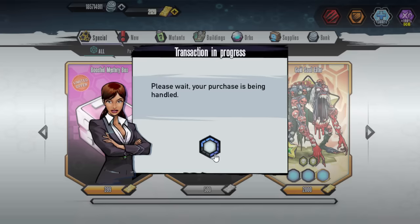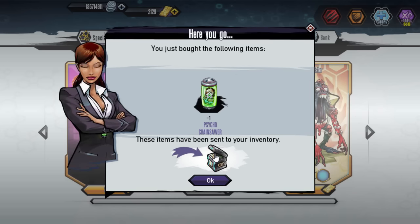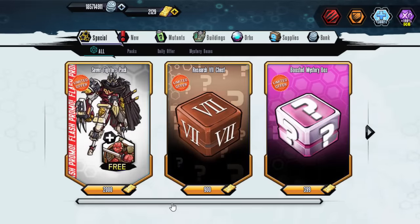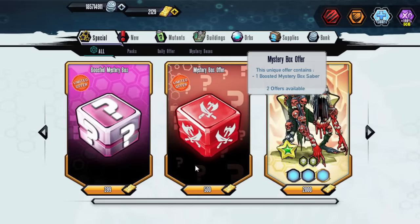Let's see what it's going to be — yet another Psycho Chainsaw. I've gotten these like three or four times out of different boxes, so kind of disappointing. But it's really good if you do need it. I do recommend buying it, it's only 500. Let me know what you guys got if you try out the saber box, but that's going to be about it for this one. Thank you guys for watching, hope you enjoyed, and we'll talk to you guys later.